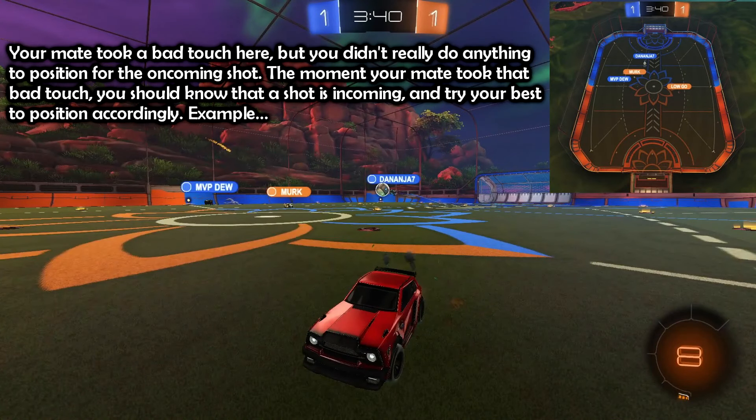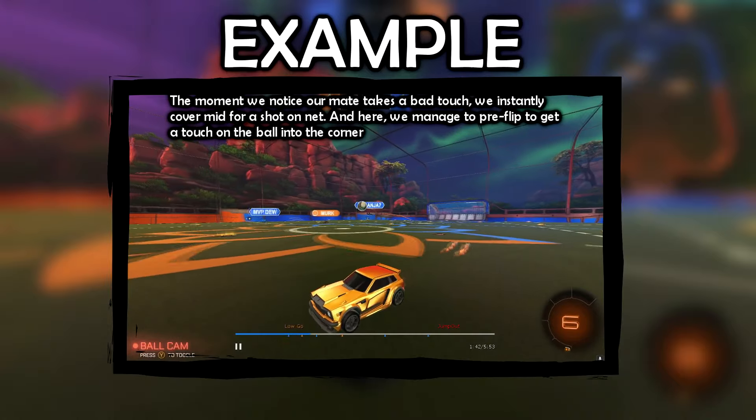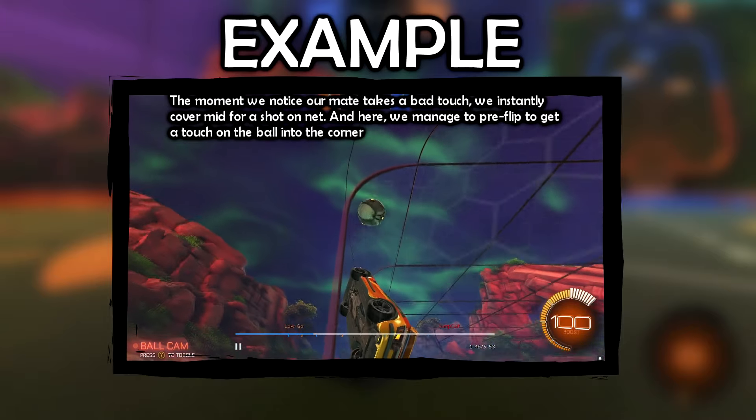Your mate took a bad touch here, but you didn't really do anything to position for the oncoming shot. The moment your mate took that bad touch, you should know that a shot is incoming and try your best to position accordingly. The moment we notice our mate takes a bad touch, we instantly cover mid for a shot on net, and here we manage to preflip to get a touch on the ball into the corner.